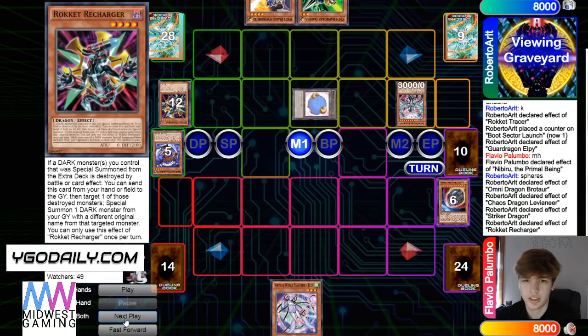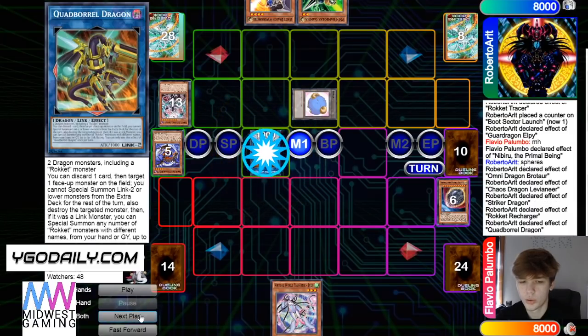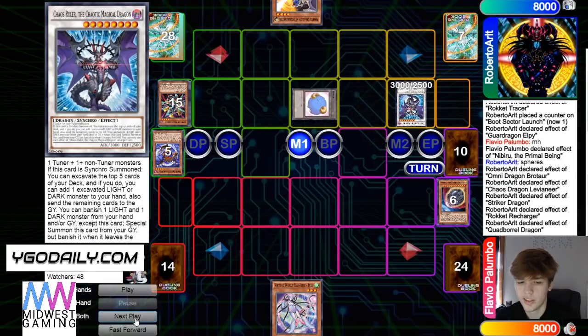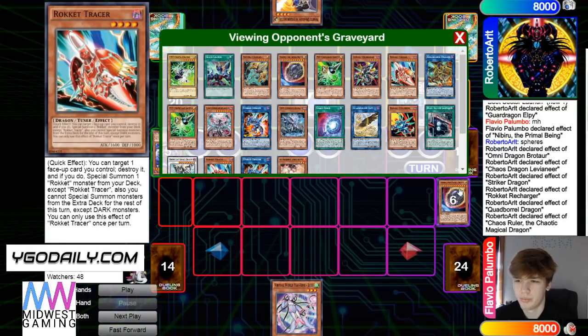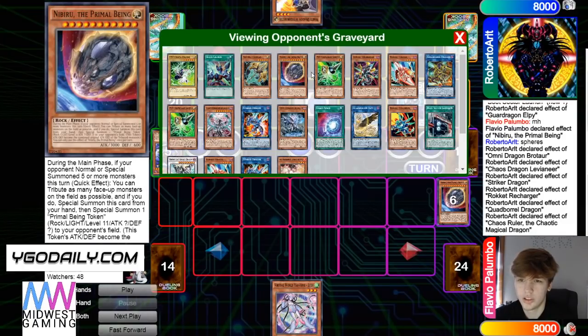Recharger effect brings out Tracer. Quad Borel, effect pop, bring out — is that just Chaos Ruler? Yeah. Chaos Ruler effect — and he's going to hit something insane here, watch. You add Lance? I see. Nah — you definitely just add Nib, I think. But then they could just go into Zeus.